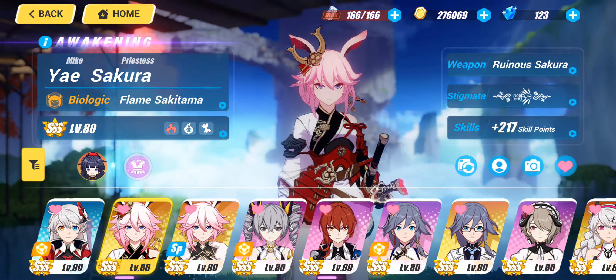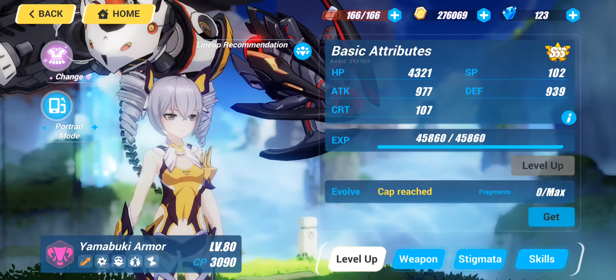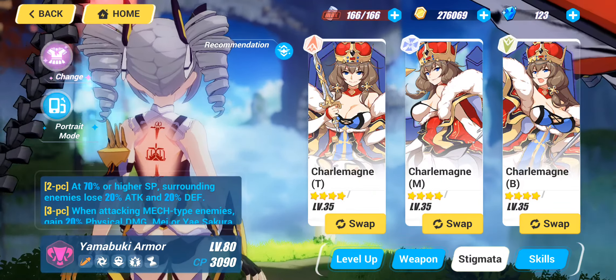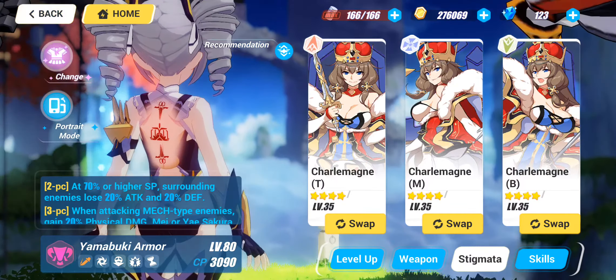Moving on to Yamabuki Armor — I've already mentioned getting her to SSS. While making drops, I was fortunate enough to get the Charlemagne M middle stigmata piece, completing the beginner gacha stigmata set, which was pretty cool.